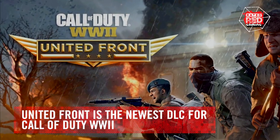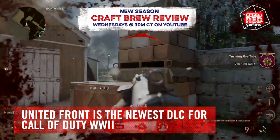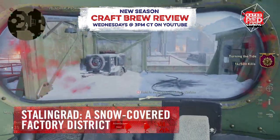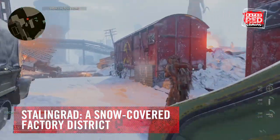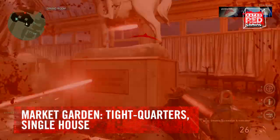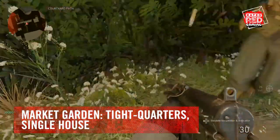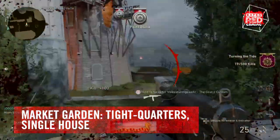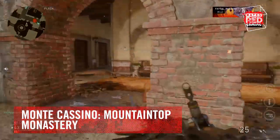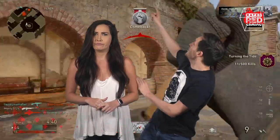Call of Duty World War II got its third DLC called United Front, and it added a ton. There are three new multiplayer maps. Sollingrad is a snow-covered factory district with war-torn buildings and an underground sewer system. Market Garden has nothing but tight corners, which makes it perfect for those who like to see the whites of their enemy's eyes before pulling the trigger. Monte Cassino takes the fight to a mountaintop monastery — careful of snipers perched on rooftop vantage points.